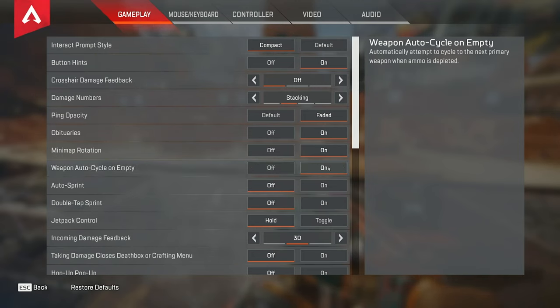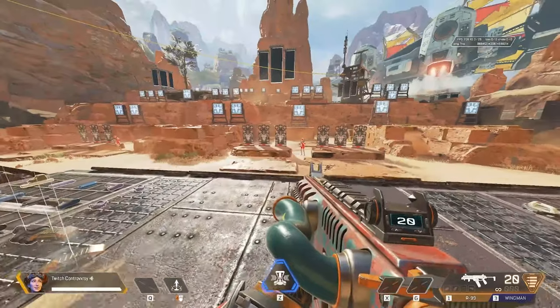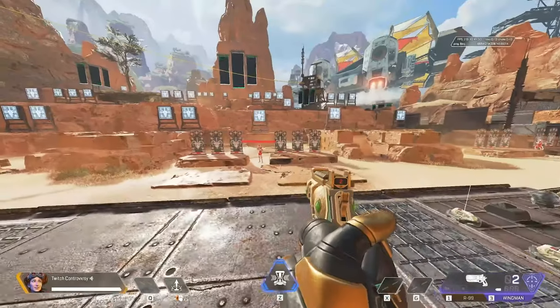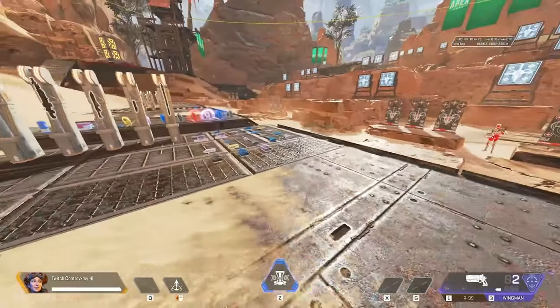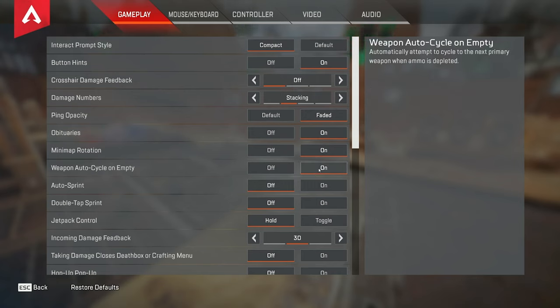Weapon auto cycle empty — I have this on, though this one really doesn't matter too much. You can have this on or off. Basically whenever you run out of ammo it'll automatically switch to the next gun for you. It's not necessary; you can have it either way, but I just have it on just in case.